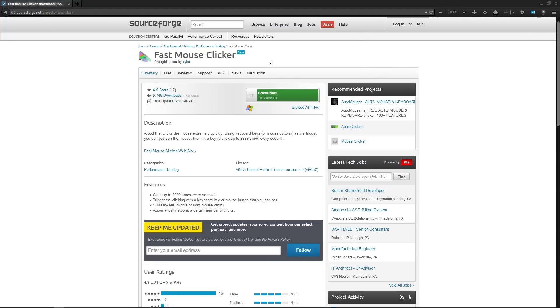So to click really fast, you're going to need to download a piece of software. This is called Fast Mouse Clicker. All it does is click for you by pressing a button.